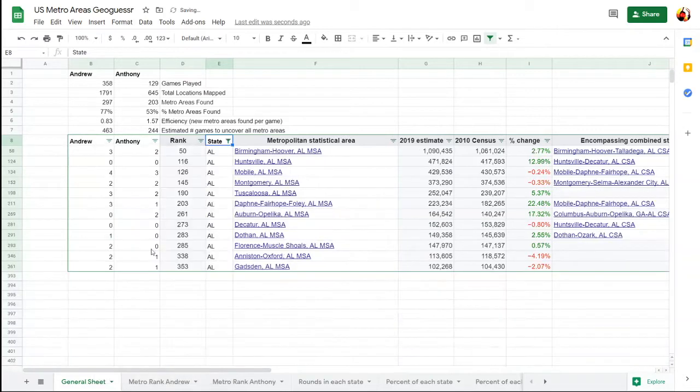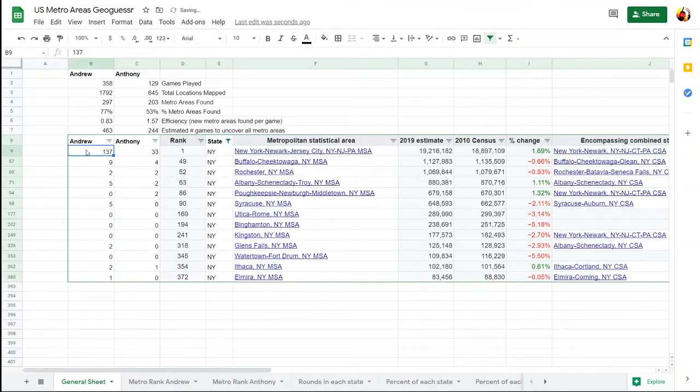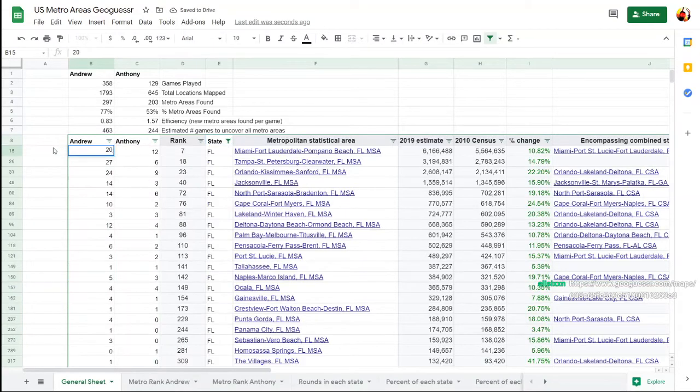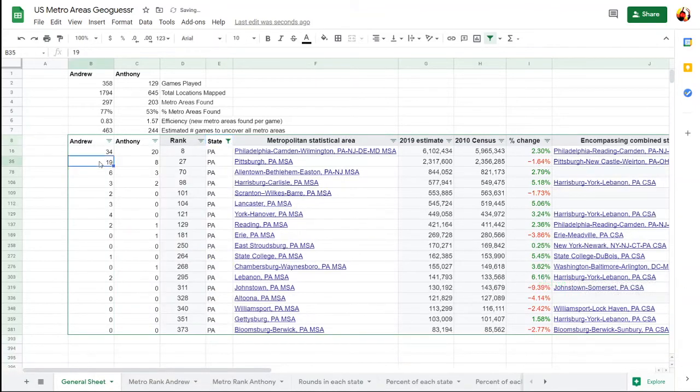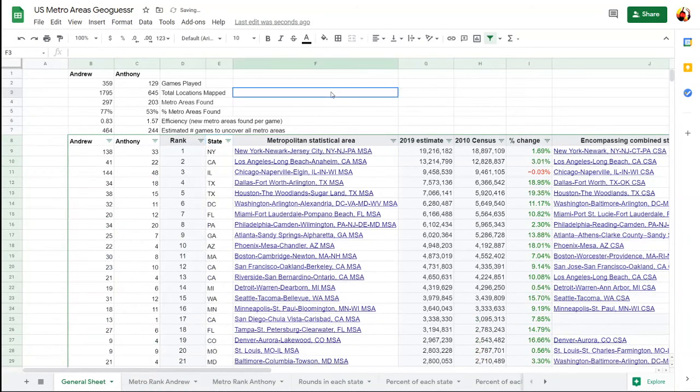Let's see, Sheridan — anywhere at all. Hmm, not seeing anything, at least not yet. So for now I will stay on this road. Another Chartiers? Guess it was Chartiers. This coverage is pretty recent too — you just had a Biden 2020 sign there. Usually most GeoGuessr coverage is a couple years old, at least. Alright yeah, we're definitely in Pennsylvania — I just have no idea where this is. That's the problem.